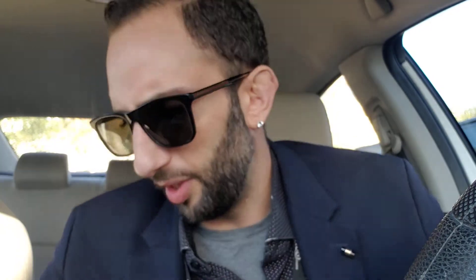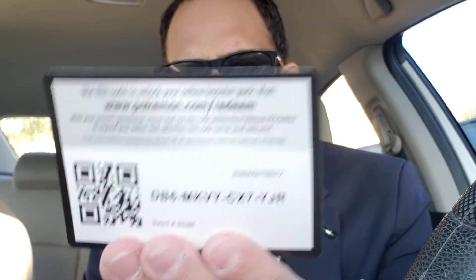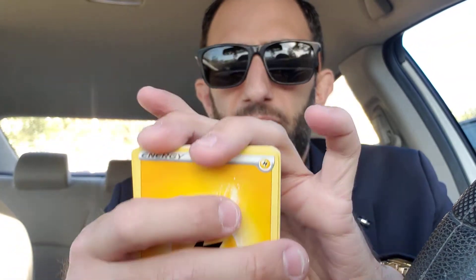Sword and Shield Base Set, first pack — green. We want greens on these and whites on the others, guys. Got a Reverse Rillaboom and a Roserade. Next pack — got another green. Hopefully we get whites on all the other three. Four to the front. We got a Krabby and an Inteleon on the Inteleon tin — what do you know?